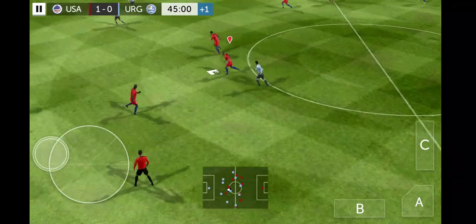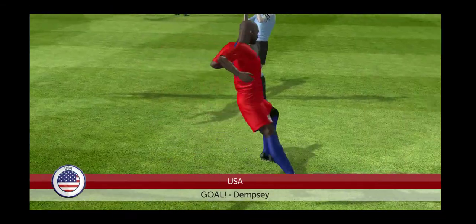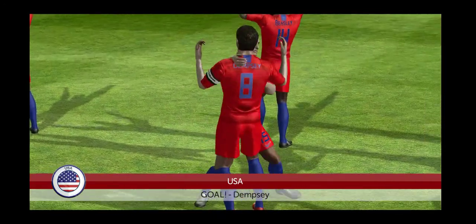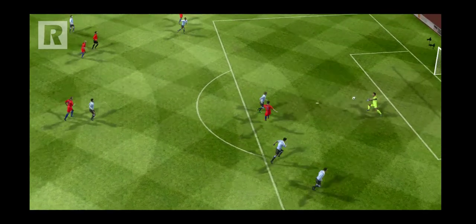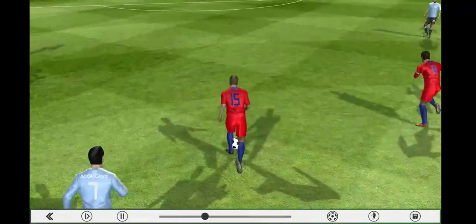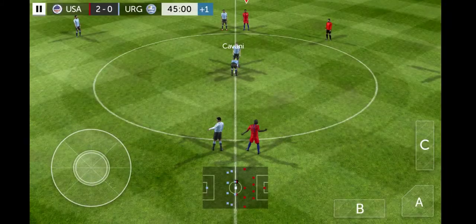Nice interception, USA looking for the second — could this be it? Here comes the ball to Dempsey, Dempsey for the second — there it is! Clint Dempsey, second goal for the US, second goal tonight for him in the game. 2-0! Pretty good goal by Clint Dempsey. Nice pass — who was that? It was Beasley. Yeah, Beasley with the nice pass and assist, Dempsey takes the opportunity and scores the goal. Let's go boys!